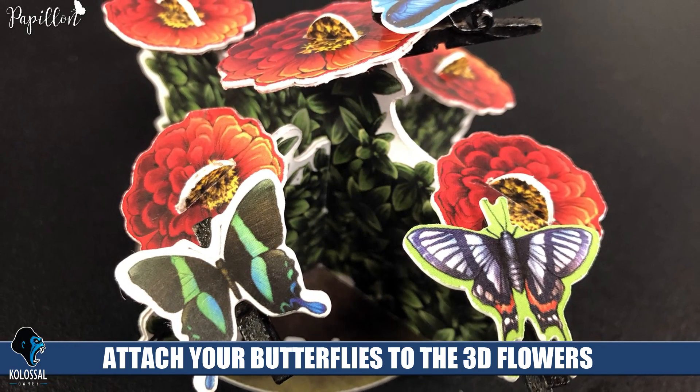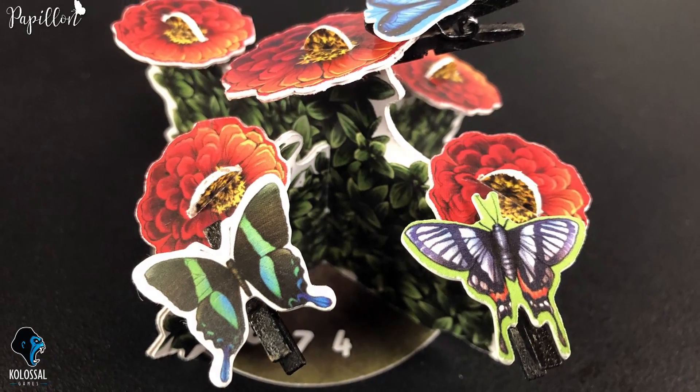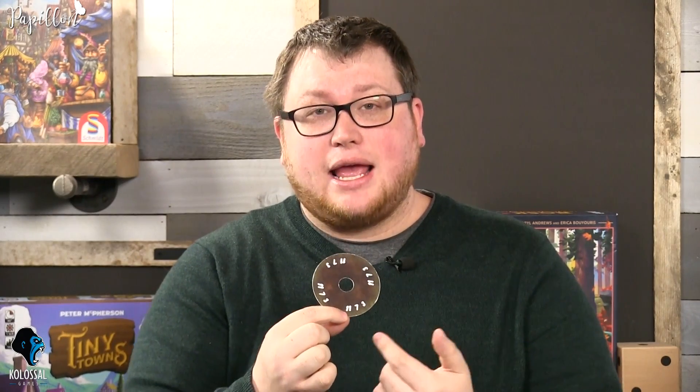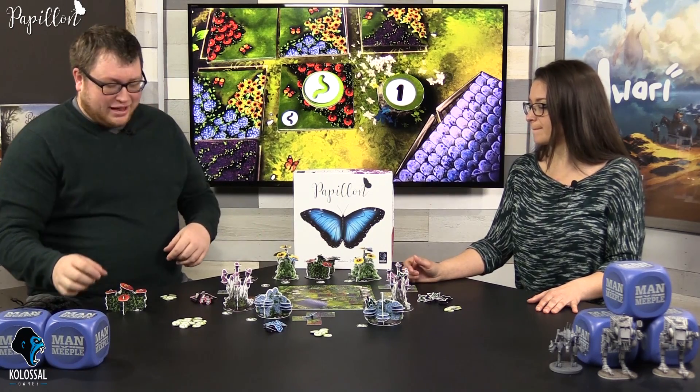It comes with a variety of different flowers that actually slot together to stand up. They're in a variety of different colors and come with different planters. These planters are randomly assigned to the flowers at the start of the game, and there are different point values on each one of these pots. The flowers are going to be worth different amounts of points every game, and at the end of the game the top three players with the most butterflies on that flower are going to score points — so it is an area control game as well as a tile-building garden game.